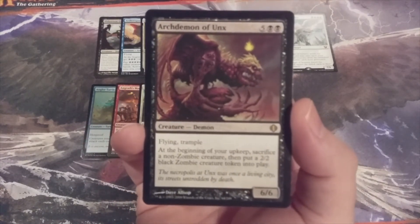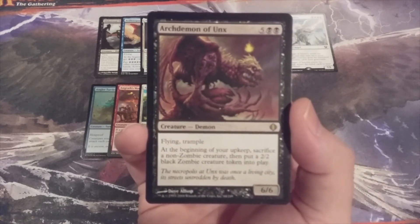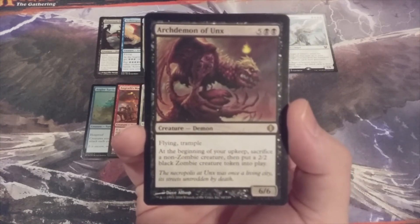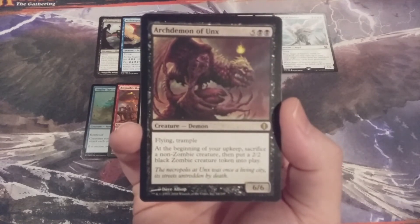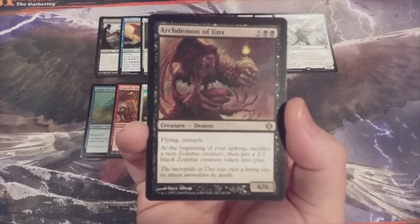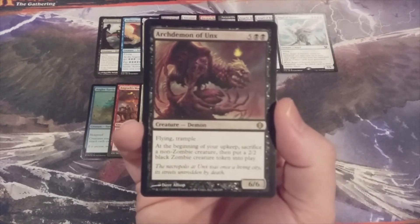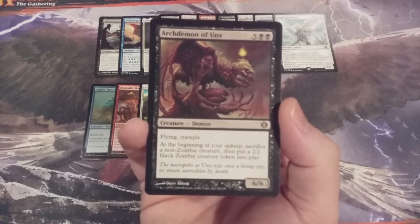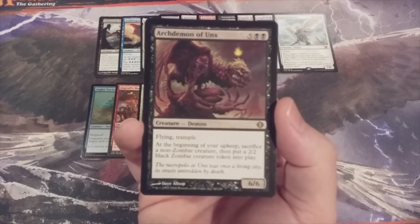Archdemon of Unx — a 6/6 flying trampler. At the beginning of your upkeep, sacrifice a non-zombie creature, then put a 2/2 black zombie creature token into play. At some point this becomes detrimental as long as the creatures we're sacrificing are stronger than a 2/2 zombie. Not every creature is going to be uber helpful or powerful. Worst case scenario, we can just sacrifice Archdemon of Unx at the beginning of our upkeep the turn after we summon it.